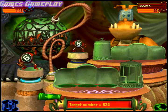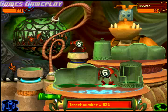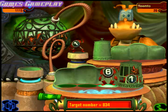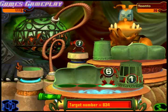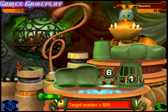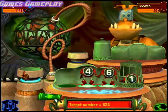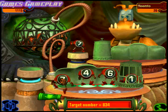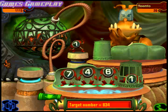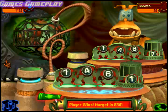Match the target number: eight hundred thirty-four. Where should it go? How about... Here. Where should it go? How about... Here. Your play gets me worked up. Pull the lever to start a new game.